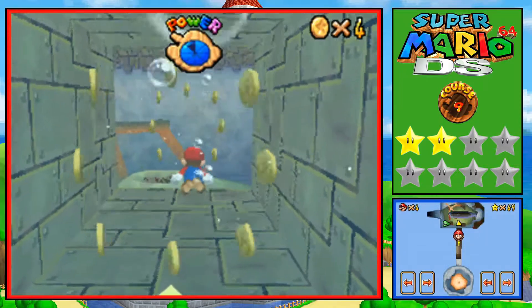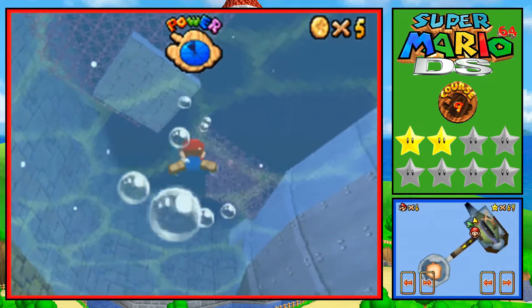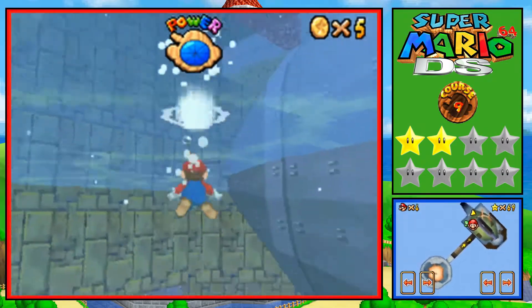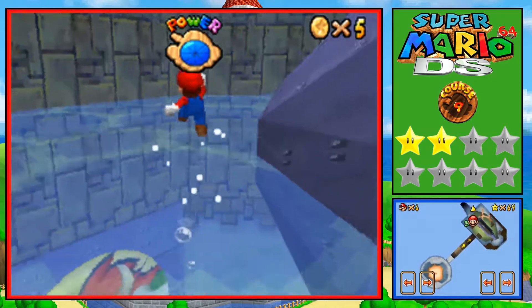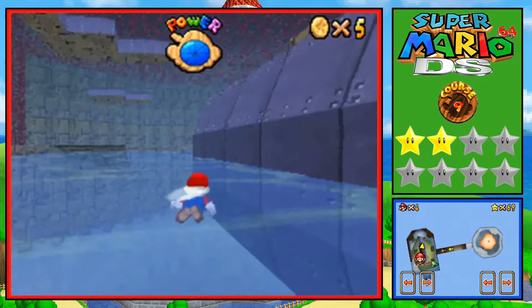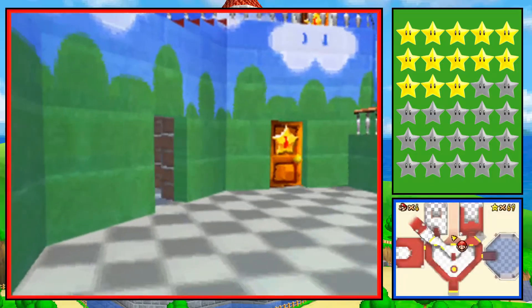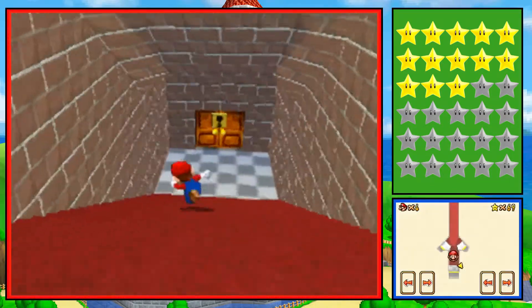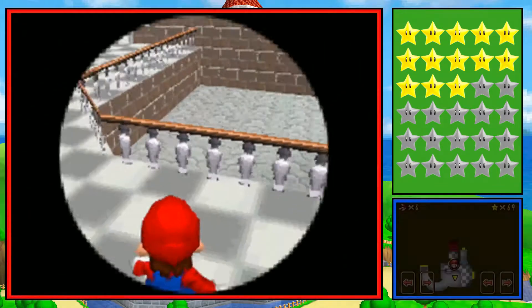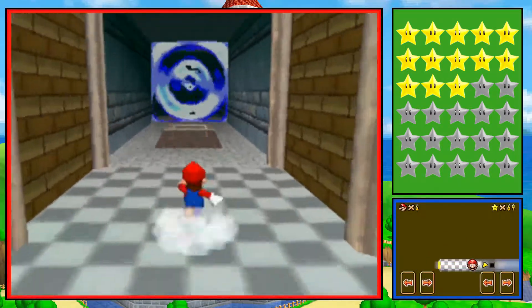The sub is still there. Oh, you know what - I actually think to get the sub to go away, you might have to do Bowser's level first. There's no poles while the sub is here. Wow, I had no clue! So I guess we're gonna have to go do Bowser.